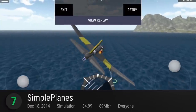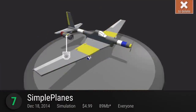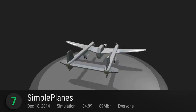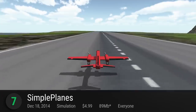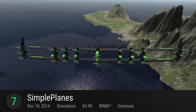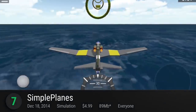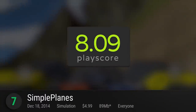Number 7 is SimplePlanes. Mechanical engineers, pilots, and plane enthusiasts, get a load of this one. SimplePlanes makes building and designing planes, well, simple. Snap parts together and boom — you've got the plane of your dreams. Test how it flies, and when it crashes — and you know it will — enjoy the super realistic physics this game runs on, and do it all over again. You can do everything to do with planes in this game, from building, to painting, to flying, to comparing with other players. SimplePlanes is soaring with a PlayScore of 8.09.